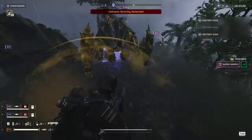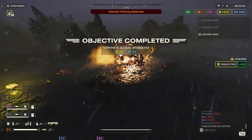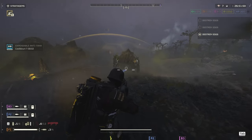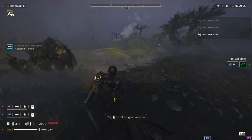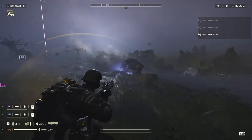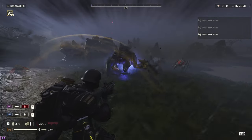The most fun thing I've done with this gun is bully chargers. You can take down chargers with just this primary. Since it's an AoE and they haven't patched the weak spot after the charge, you can just spam the feet area and let the AoE do the work. For bile titans, unfortunately it functions like any other primary weapon and does nothing significant.